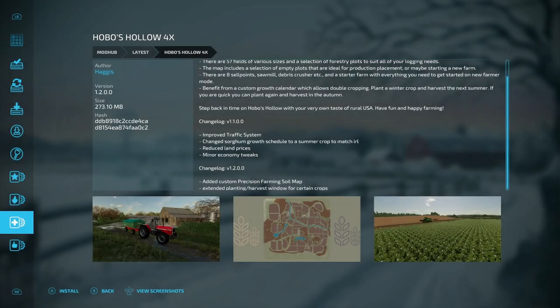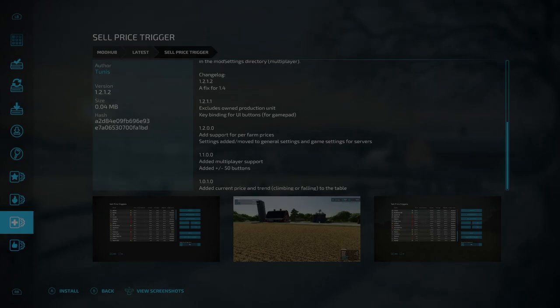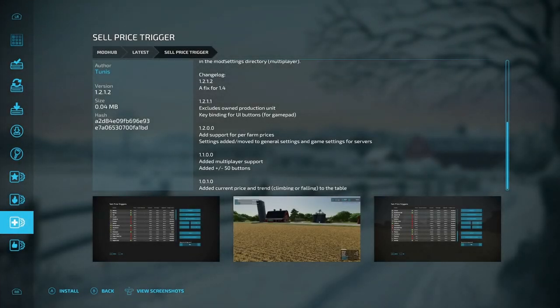Now the updates. The first update is for Hobo's Hollow 4X — changes include a custom precision farming soil map and extended planting/harvest window for certain crops. The last update is for the Sell Price Trigger — just a fix for version 1.4. That's all the new mods and updates for all platforms and PC only.